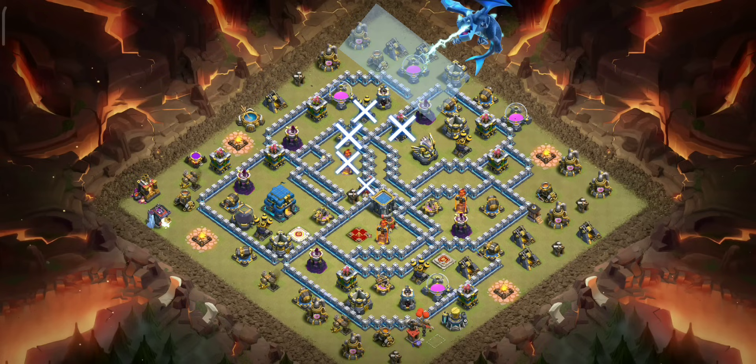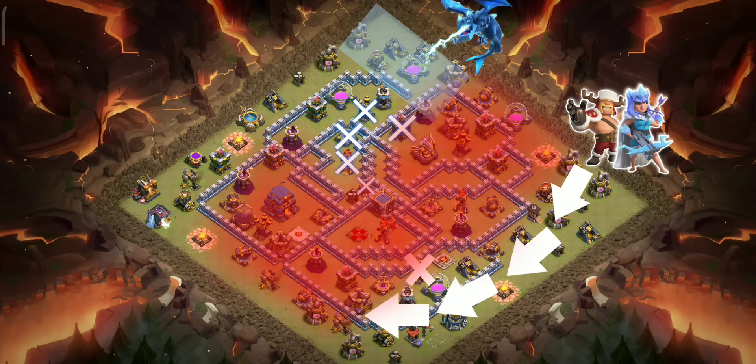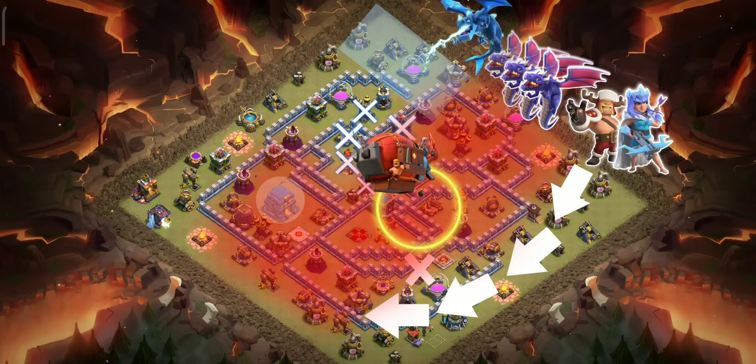After that, we will use an electro to clear surrounding buildings and walk our heroes to narrow down the dragon path and take down this air defense. It will result in a clean and narrow path for the dragons. We will heal them through the infernos. We can't ignore the town hall — we will use a yeti blimp protected by warden ability. Yetis will also take down the last standing air defense.